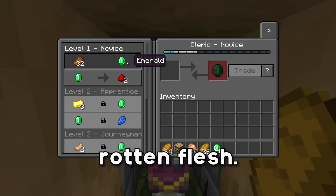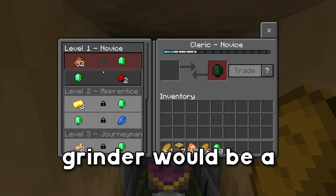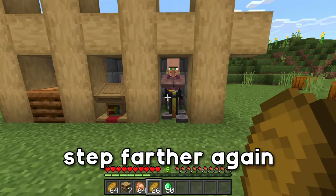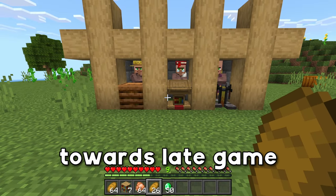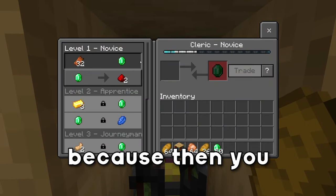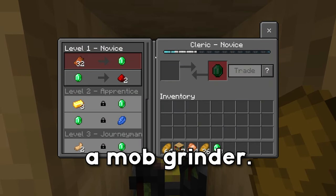A good example would be rotten flesh. Pairing this with a mob grinder would be a great way of getting rotten flesh for emeralds. And if you want to go a step farther — leaning more towards late game — having a one-emerald trading system would be an even better way, because then you basically have an emerald farm as a mob grinder.